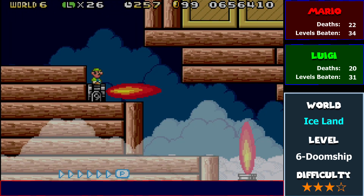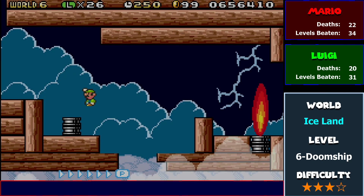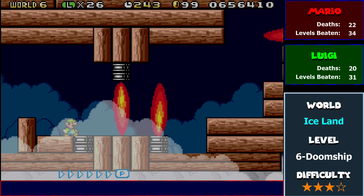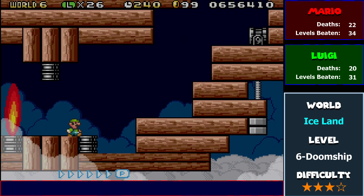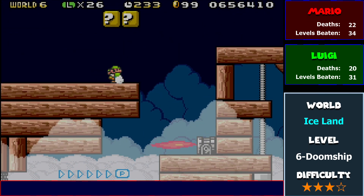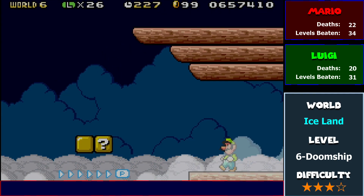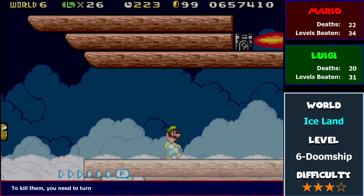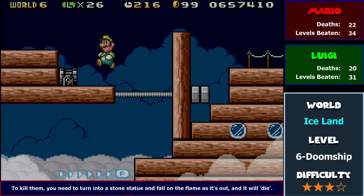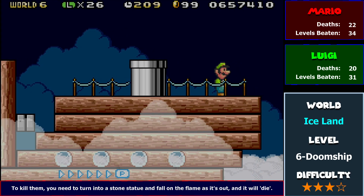And one nice thing about the flamethrowers I didn't realize until now: you can kill flamethrowers in this game. I think Ray was kind of alluding to that with one of his comments. You can kill flamethrowers by using the Tanuki suit, and it's actually kind of a nice experience. The flamethrowers are well-positioned to kind of cause you a bit of misery. But once you get up to this particular pipe — no power up, just on my own.